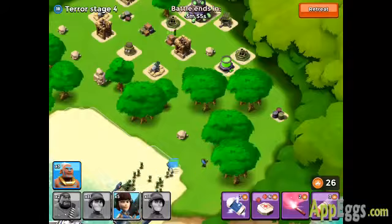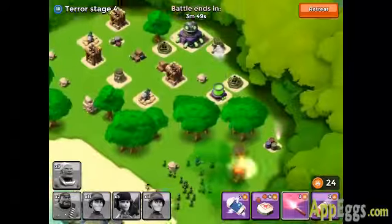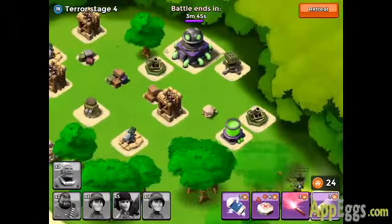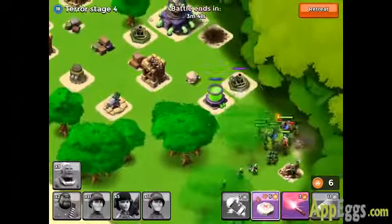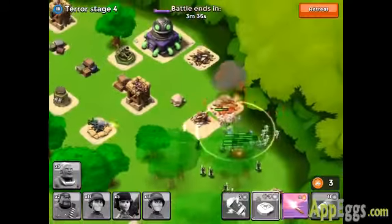Right off the bat I dropped my heavies first because I know they can take the most damage without getting hurt too bad, then I put my soldiers behind them, and at the very back I put my zookas. I'm basically using flares to guide these guys on the far right side and slowly taking out these defenses.